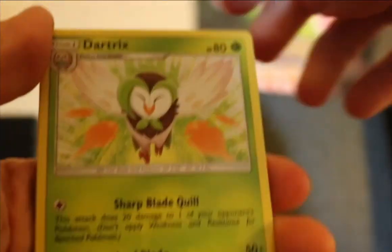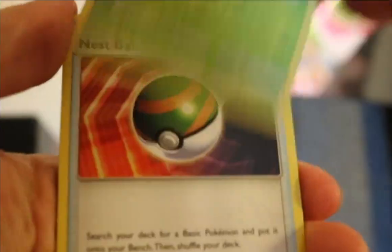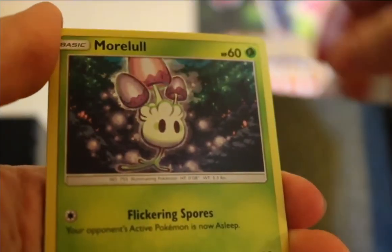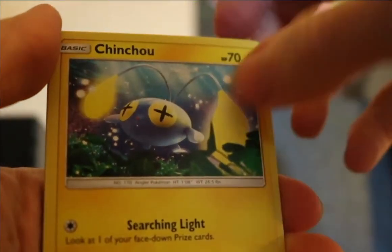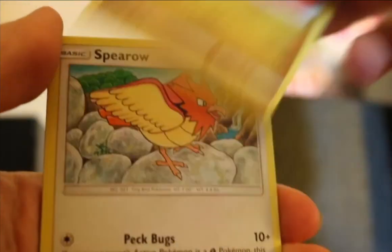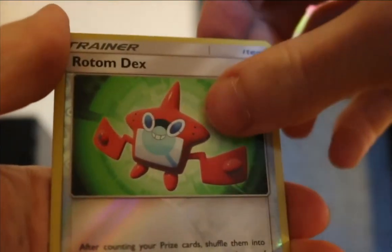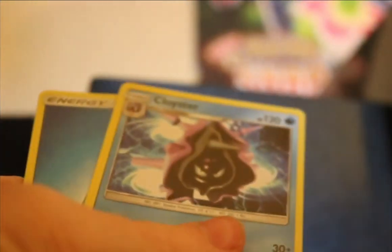Okay, so Dartrix, Dartrix, Nest Ball, Rotom Dex, Morelull, Chinchou, Cutie Fly, Dratini, Spiritomb, Rotom Dex Reverse, and then a Cloyster.